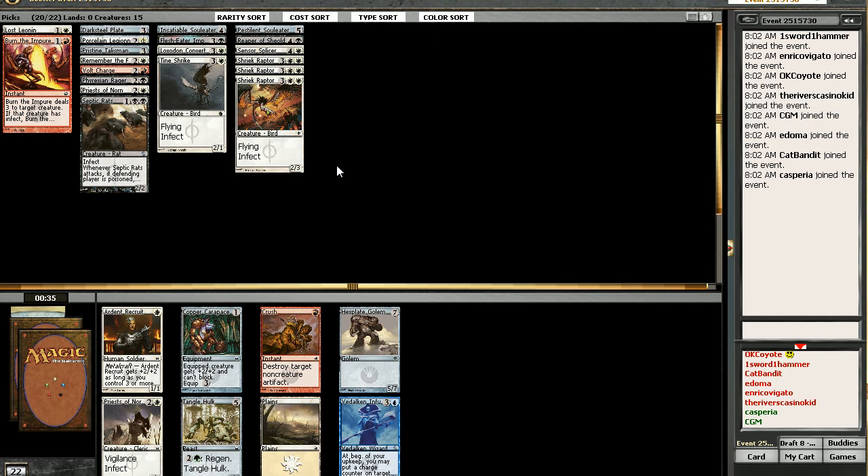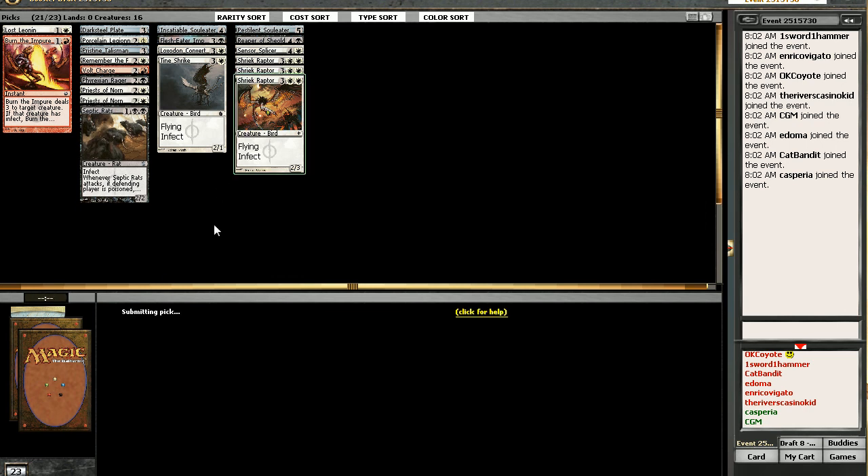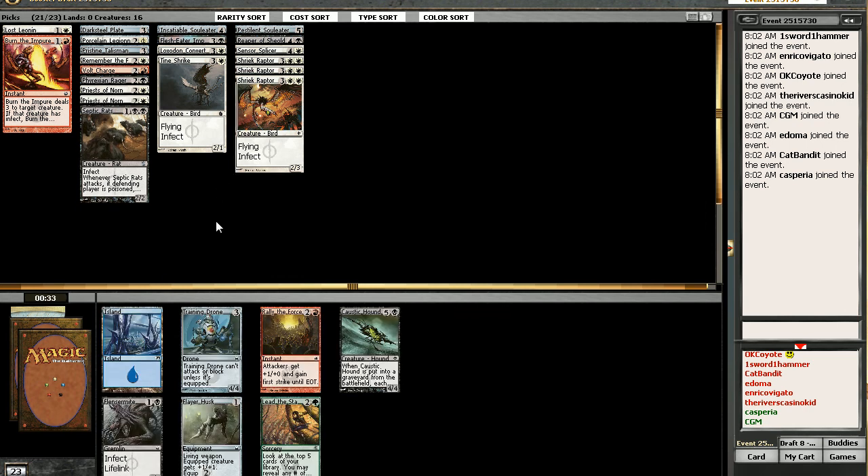Priest of Norn — how about a second one? Table hunt, that's true. I don't mind letting that go. We're not beating down with damage — we're pretty heavily invested in Infect now. I think it's Flayer Husk here. I just don't like Flensermite.